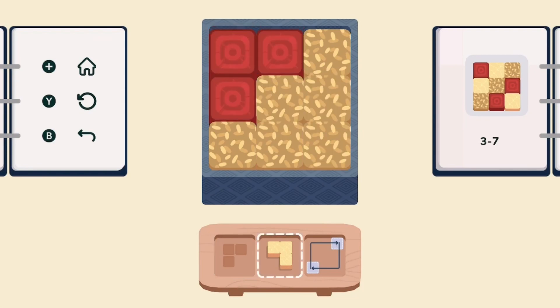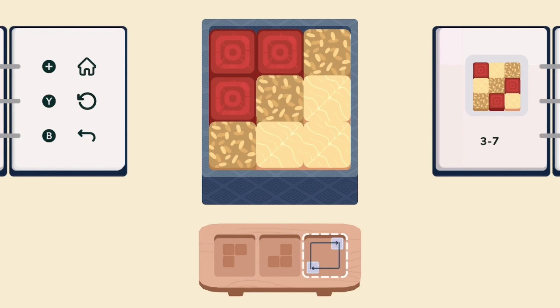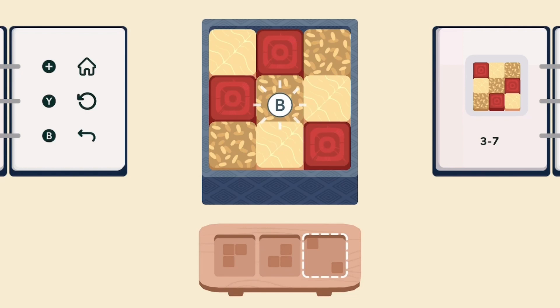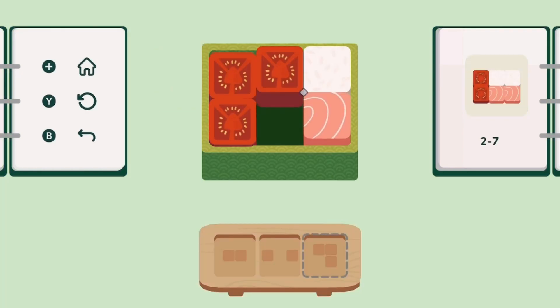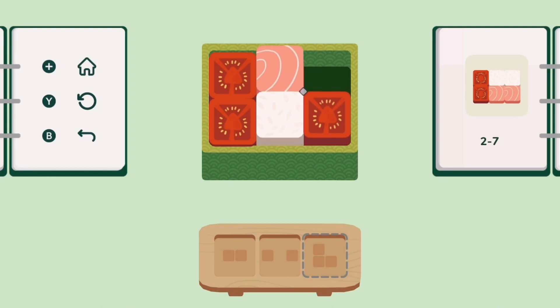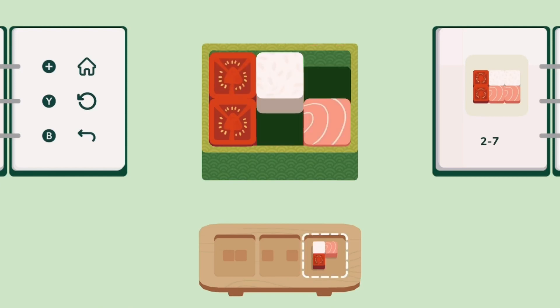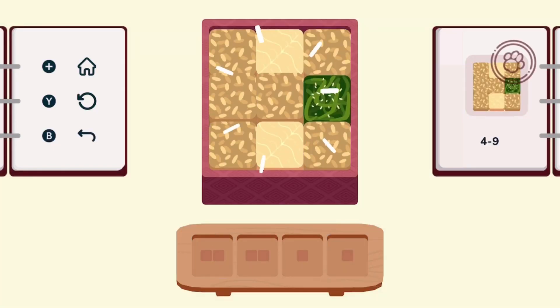I played Inbento on Nintendo Switch and it worked really well, but it is also available on Steam for PC and on iOS and Android for mobile. With the visuals being so simple, I do think it would be good to play on mobile, but it is actually a little bit more expensive in the App Store. It's $4.99 in the New Zealand App Store for Apple, and for that difference I'd much rather be playing it on Switch.